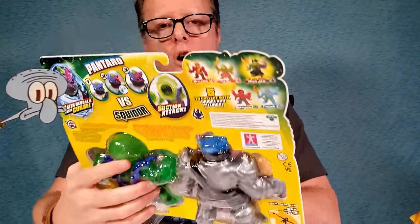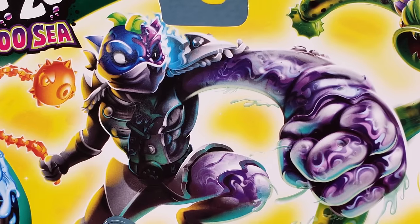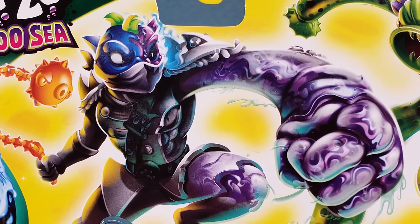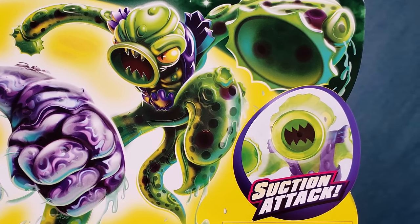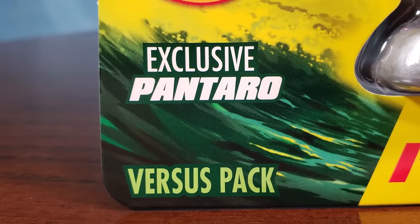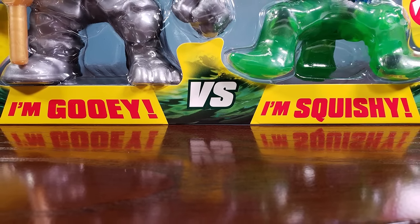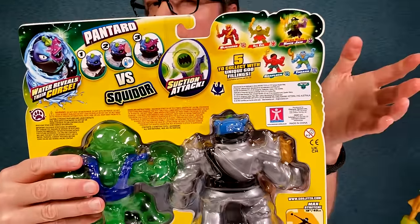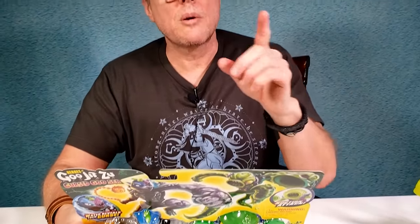Squidor. You can see the water reveals their curse. For Pantaro, he's got a total makeover here — I wouldn't even recognize this Pantaro at all. Then you look at Squidor — he doesn't have any curse. He's just from the other series where he just got a sucking attack. Down below you can see it's exclusive Pantaro — I'm gooey — versus exclusive Squidor — I'm squishy. On the back, if they had any other versus pack they usually mention it here. Super size your goo, like McDonald's.